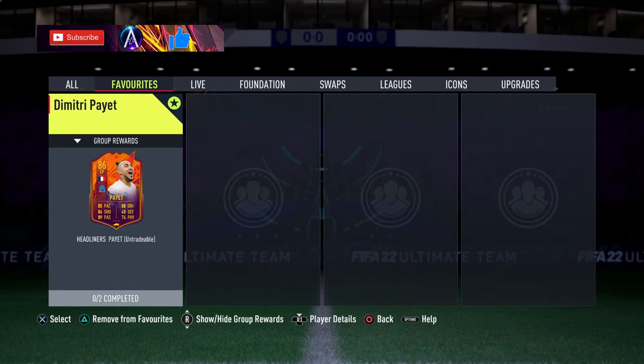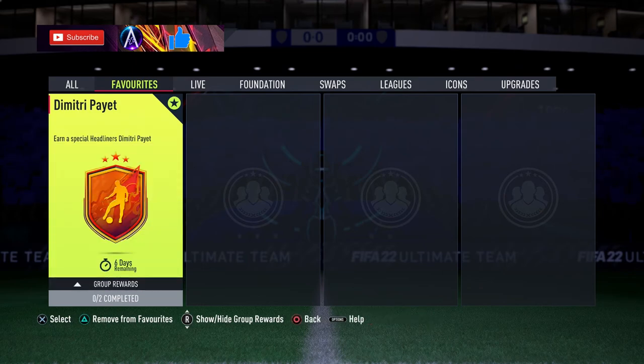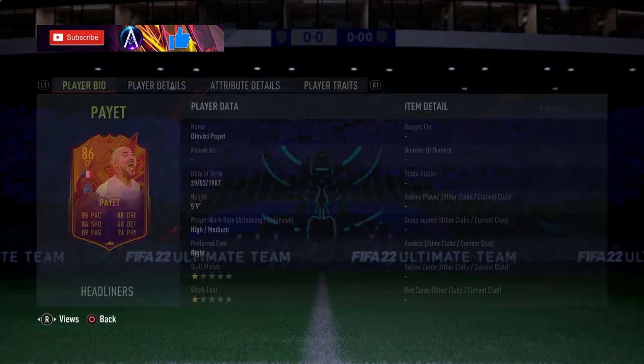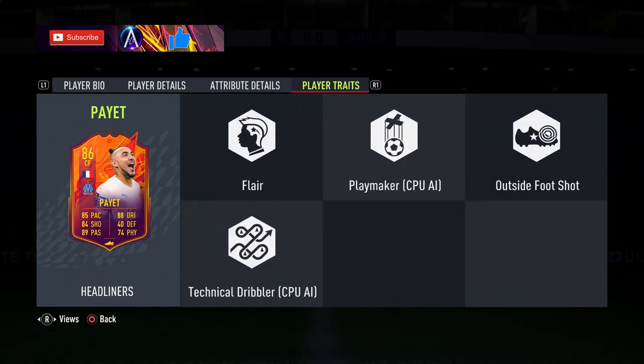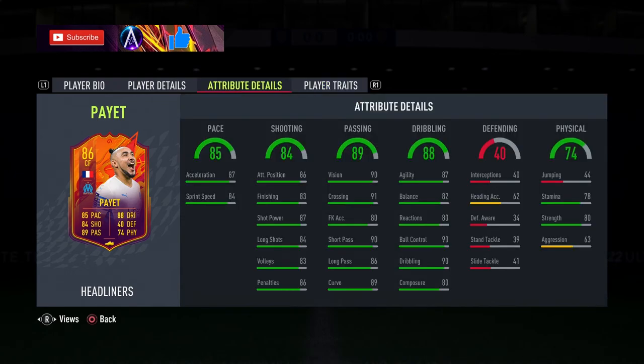Headliners Team Two - Dimitri Payet is in at around 145k for this headliner card, in for a week as usual. 4-4 high/medium work rates on the five-foot-nine center forward card. Traits: flaire and outside the foot shot trait - very nice traits to have. Pace: decent, good split on him as well.